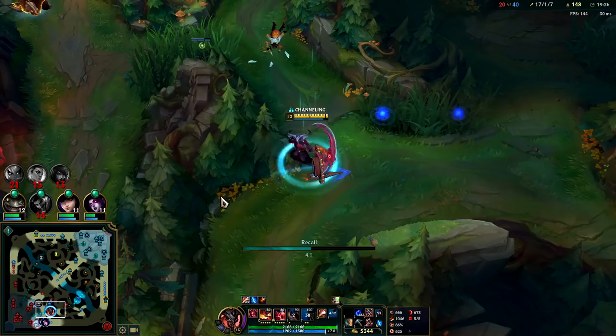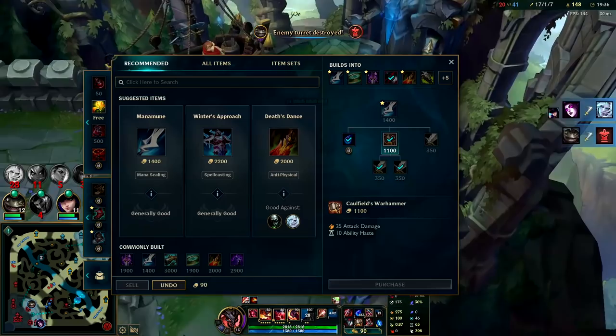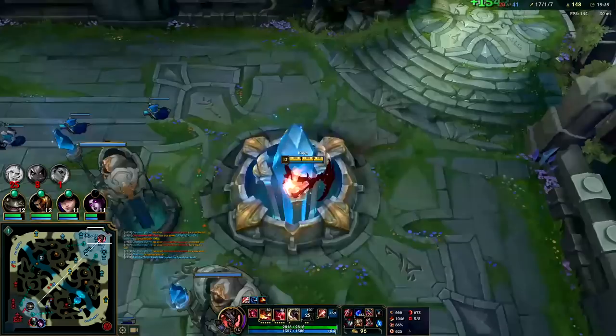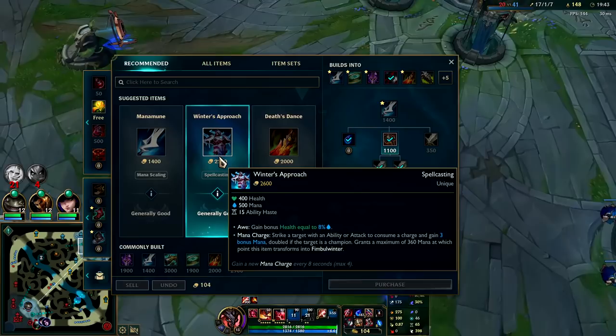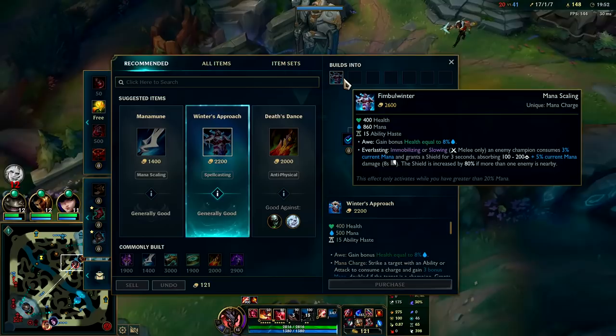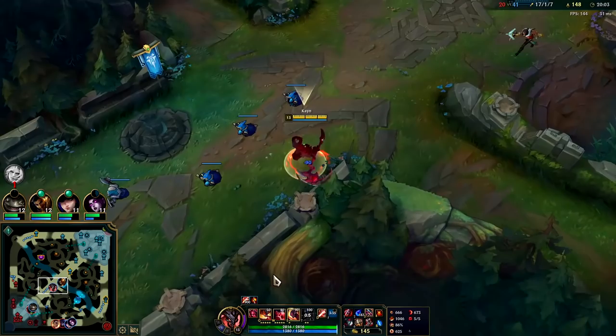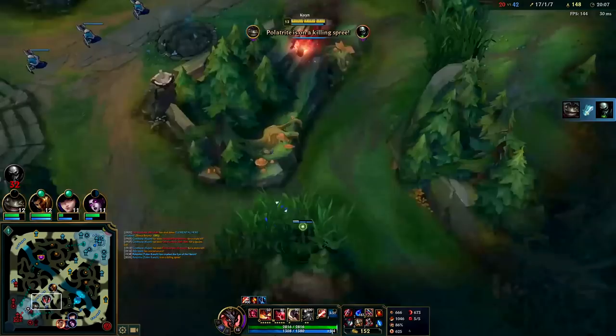I want to spend my gold so you guys can see the build. We get Sterak's since we're team fighting, then we get Black Cleaver. Since we're ahead we'll get Muramana fourth item instead of fifth. You can go for Heartsteel — it gives 400 health and even more bonus HP based off your max mana, so realistically it's giving around 600-700 HP plus a shield. Muramana might be better for the damage though because it gives you more healing off your passive.